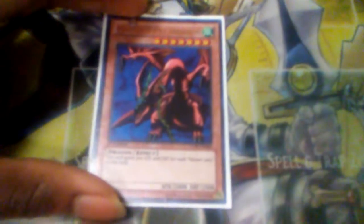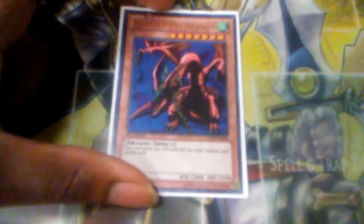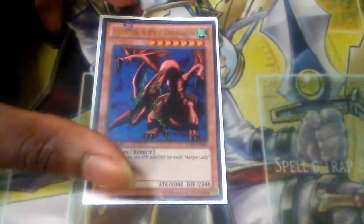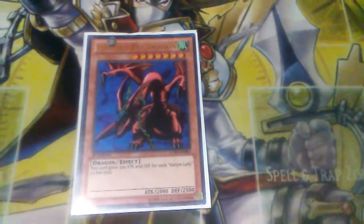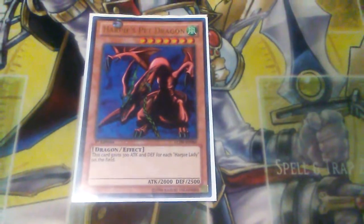Harpy Channeler, as her effect states, while you control a dragon-type monster, her level changes from 4 to 7. Initially, a lot of people were doing level 7 plays because you not only had Harpy's Pet Dragon, but also the Dragon Rulers out at the time. Tempest primarily — a lot of Harpy builds ran Tempest because it was a level 7 dragon. You could XYZ with Channeler and make Big Eye or Dracossack plays. Even when Master of Blaze came out, many continued to run Harpy's Pet because it was one of the cheapest rank 7s in the game to obtain.